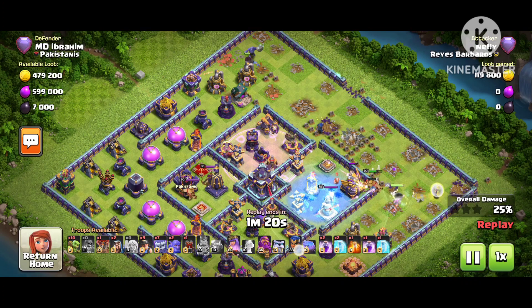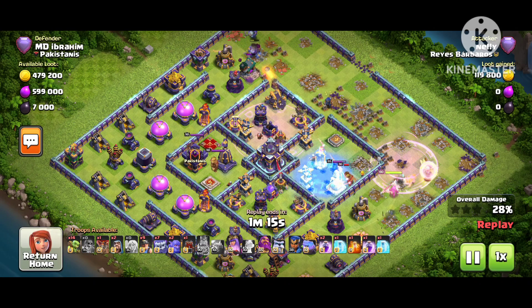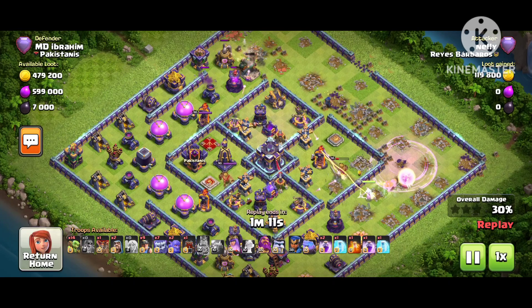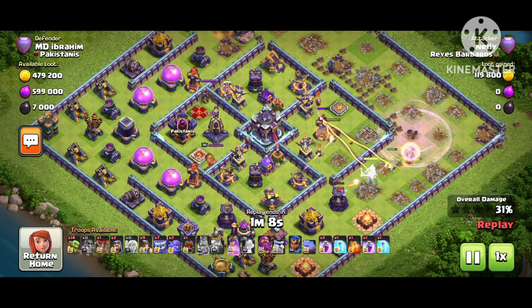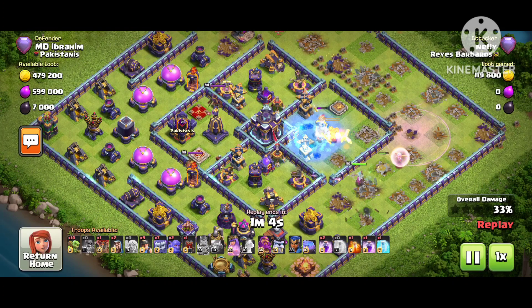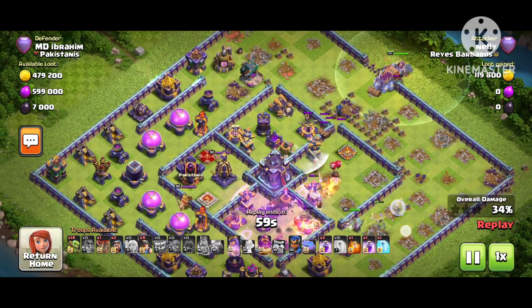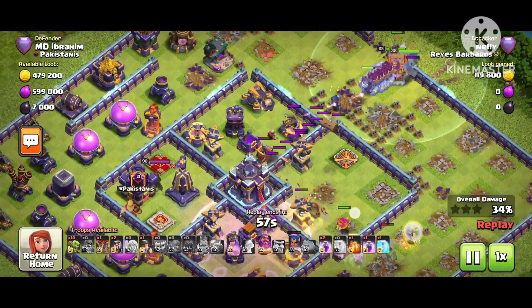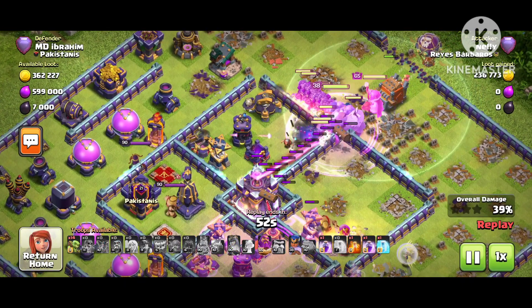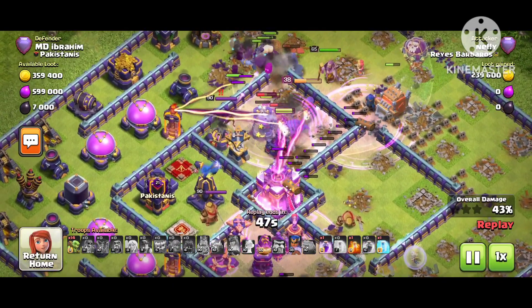The king is going inside and his plan is working — he takes down the Eagle Artillery. The queen is going in on this side, but the X-bow is a real nightmare for the king. You can see both X-bows targeting him. Now the X-bow is going after the queen — it's the queen, I thought it was the Warden. He drops the Yetis, Warden, and Royal Champion together, making a really good corner.